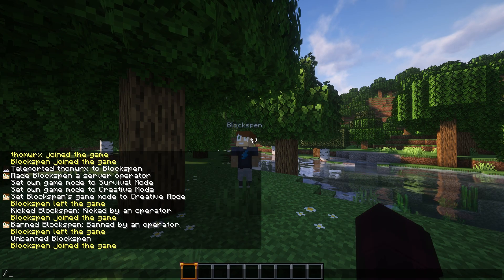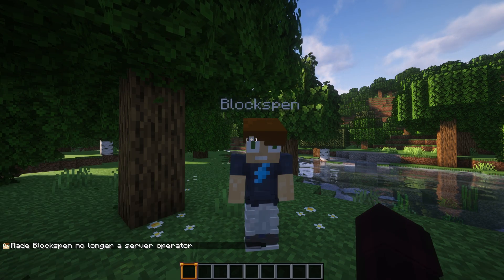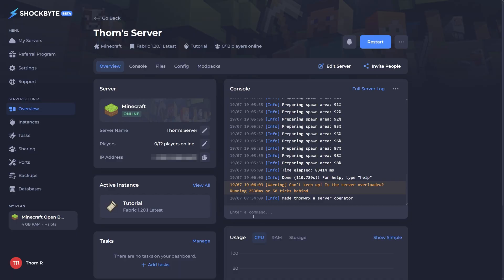If you need to revoke someone's op status, simply type /deop and then their username into the chat. You should then see a message confirming they're no longer op. This will work as long as you have op status on the server. If you're not op-ed, you can still deop someone via the console in the control panel.